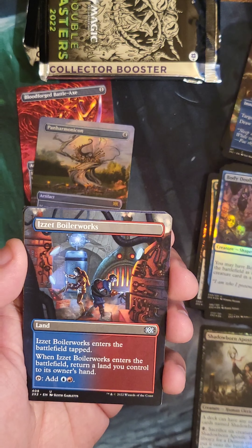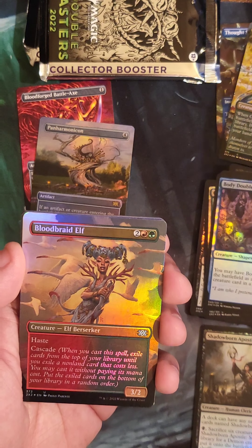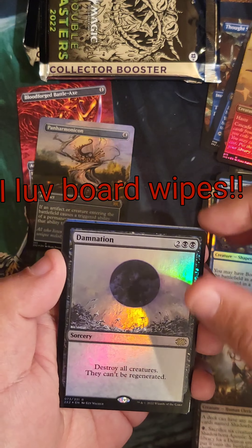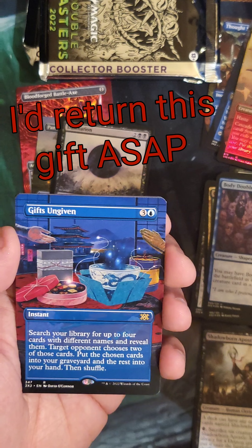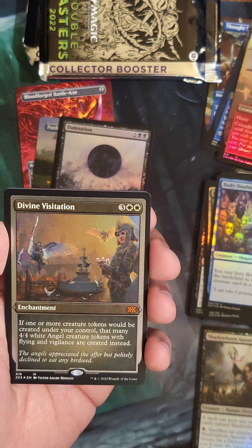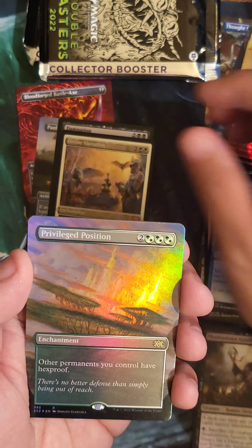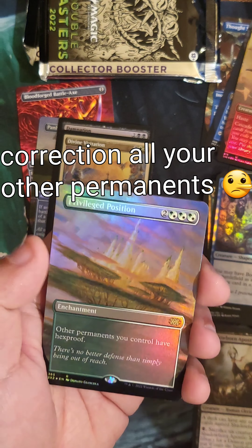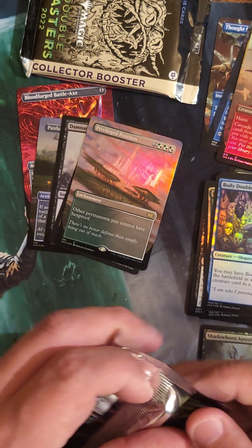Going into our Full Arts. Boilerworks. Coiling Oracle Foil. Bloodbraid Elf. Damnation — that's cool. I like the other art better, but I'll take another boardwipe any day. Guess Ungiven — not a great card since I play Commander. Divine Visitations, tokens — it's alright. Privileged Position — that's cool. Giving your stuff hexproof on your enchantments. I was not impressed with that pack either.